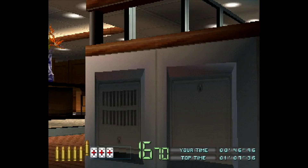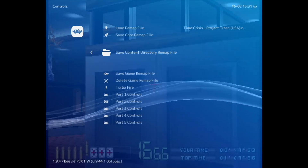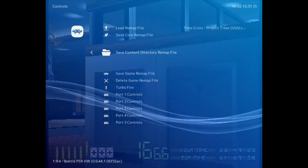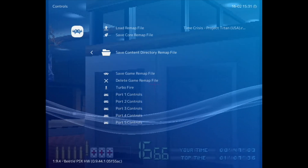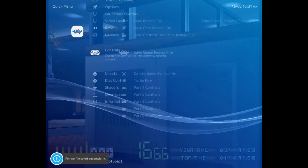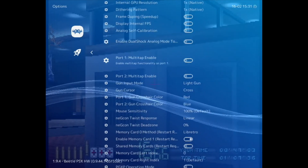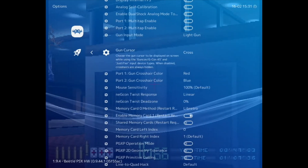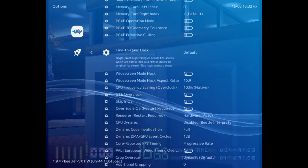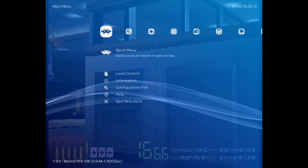Let's go back into those settings and show a few other bits. I've found that with RetroArch, you go into the menu and enable certain things, and they don't appear until you've restarted. So if you look at someone else's tutorial video and you don't see a setting, just restart RetroArch. It's always worth saving the game remap file. In options, you can find gun input mode set to light gun, and gun cursor cross - you can change the color of that cursor as well. It just works incredibly well on PlayStation - I'm really impressed.